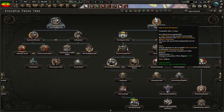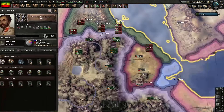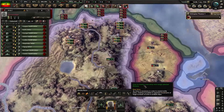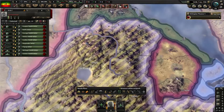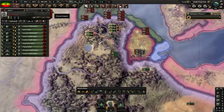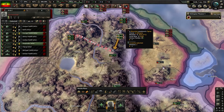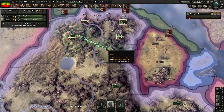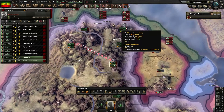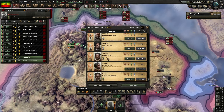Straight on from that you're going to go to Rally Around the Emperor, but we'll come to that when we need to because we need Haile Selassie as a field marshal. We're going to create two combat groups here - create this one and draw a fallback line to Gondor and pull them back. These will be immediately attacked straight away. You're going to have to pull these back as soon as the Italians start to advance.